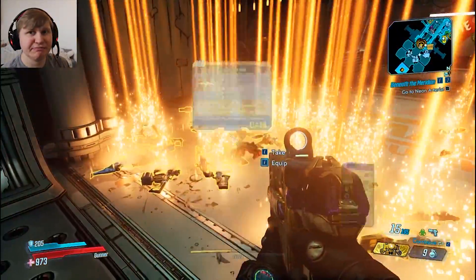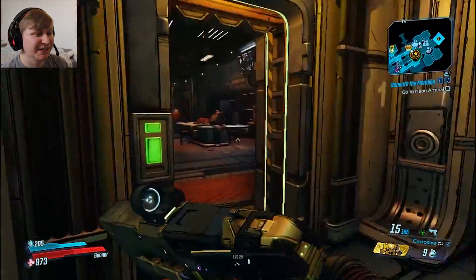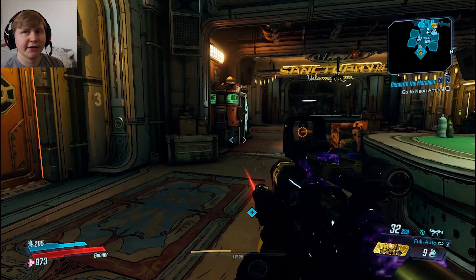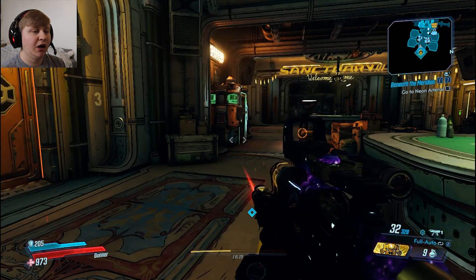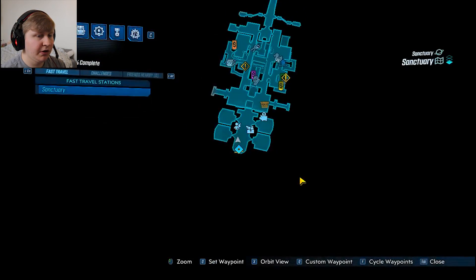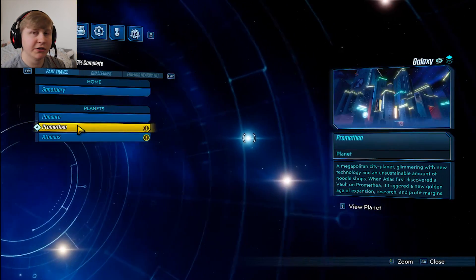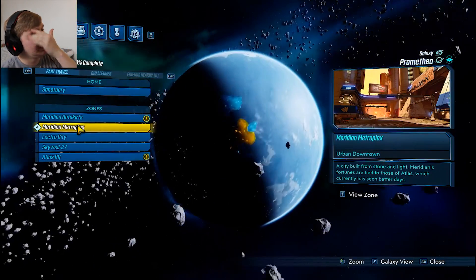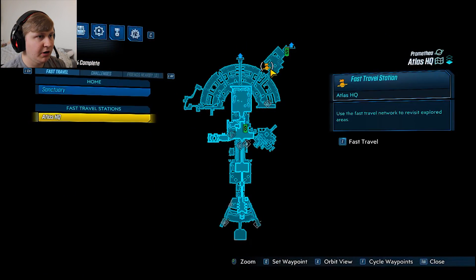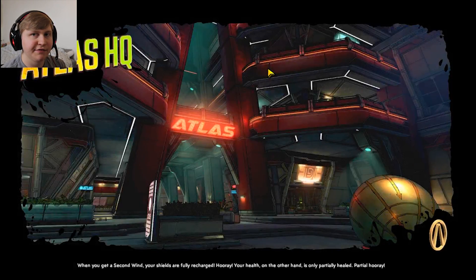First I gotta pick up all my legendaries — worst part about making legendary videos is that you have to pick them up. So first things first, to get to the spawn area it's really quick and easy. You want to go to your map and zoom out a little. We're gonna be going to Promethea, specifically Atlas HQ. There's only one spawn area, so just use the fast travel station.